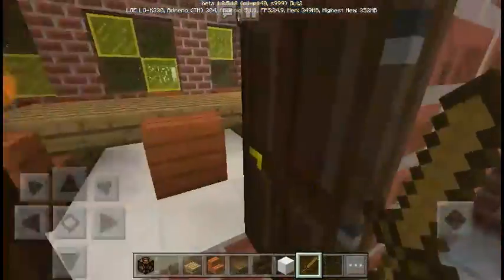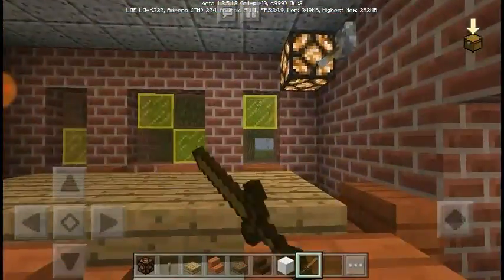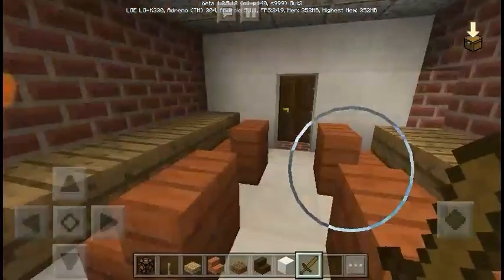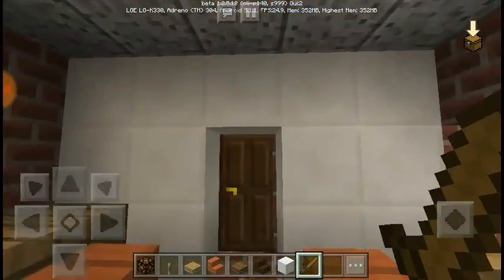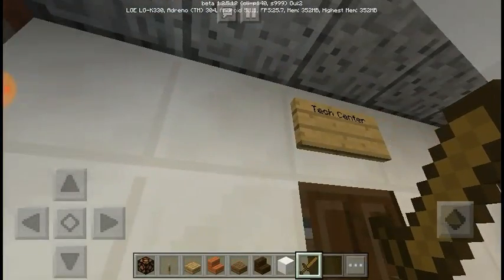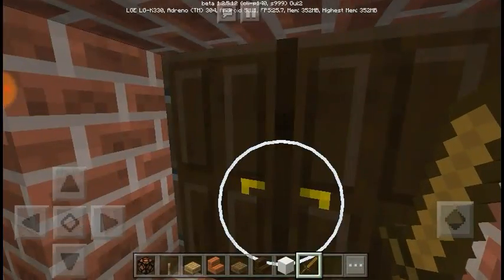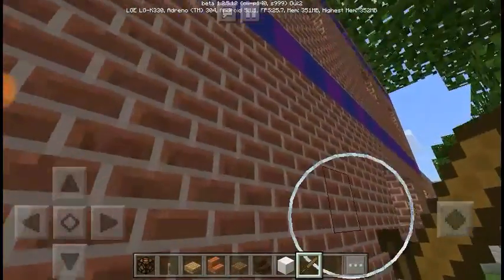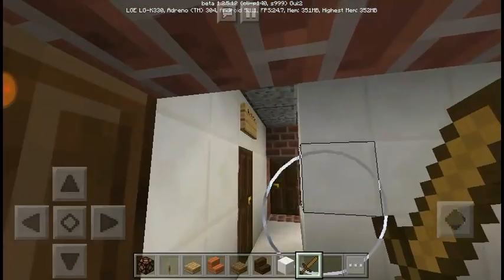Here you have the tech center wood shop with the dirty windows. The tech center itself right here. Now through this way, we just entered the core class building.